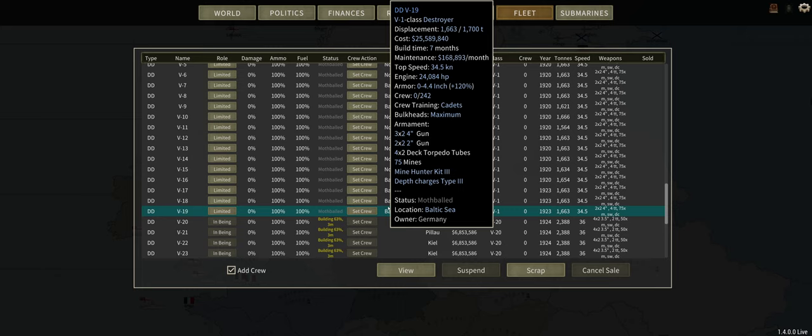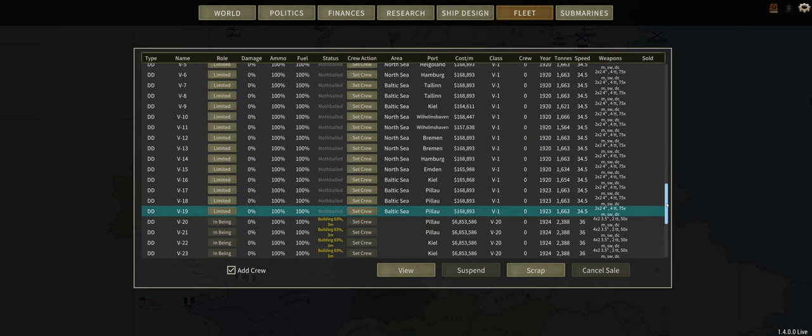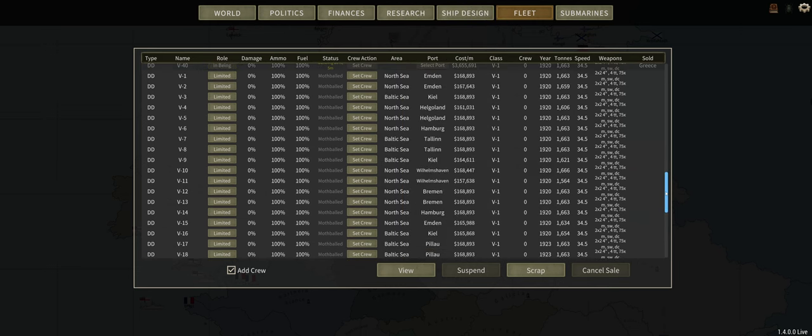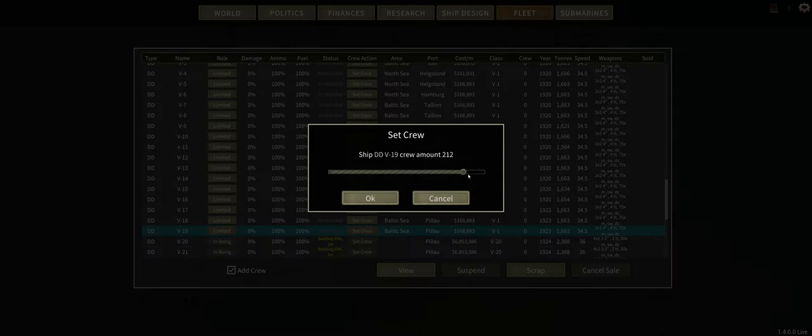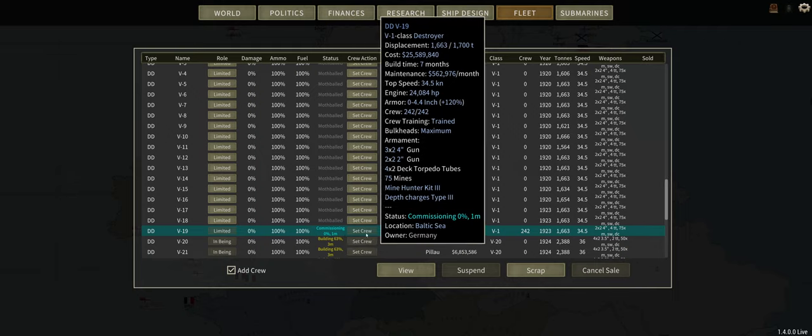Now you get a choice of yes, I will sell this, or no, I won't sell this. You could also mothball ships if you're in dire straits or you want to save a bunch of money during peacetime. But keep in mind, there is a cost to not mothballing them.